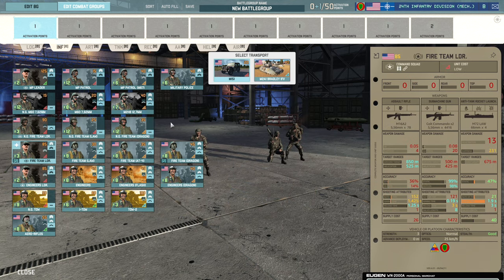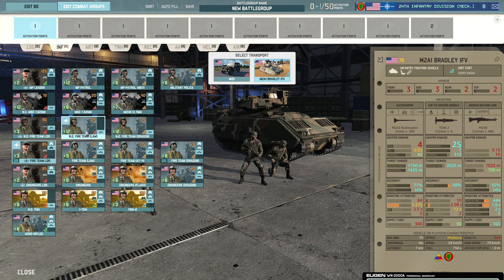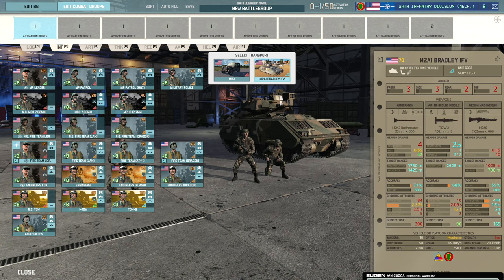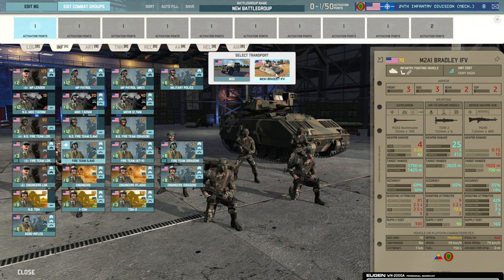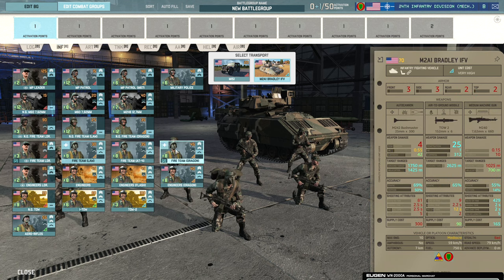Then we have the standard Fireteam Leader, which comes in with the M2A1 Bradley. You can see you're probably not going to be using too many National Guard units except for cheapness and availability. The standard Fireteam Leader gets M16 A2s and two Colt Commandos — it's only a three-man squad, which isn't great as it'll take just one artillery shell to wipe out. The Fireteam LAW is a six-man squad with four M16s, two M249s, an M72, and can be brought in with the M2A1 Bradley.